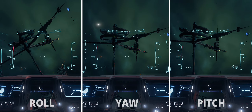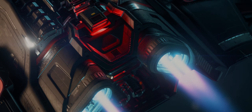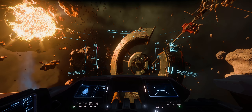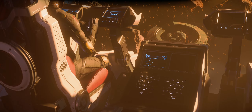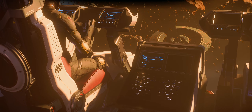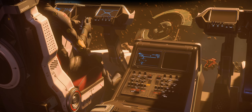Now that we have all the basics covered, let's get into movement. Here we are in Arena Commander free flight. The first thing we're going to cover is your speed. I've already covered key bindings, so I expect you to know what input causes what action. I will be calling out the actions to make this easier to follow.